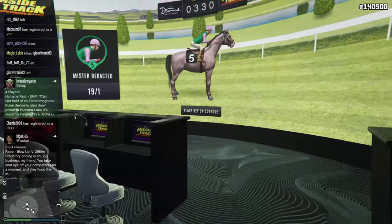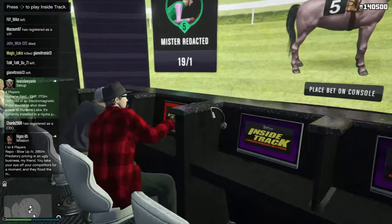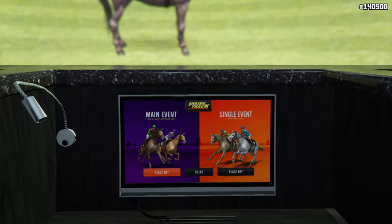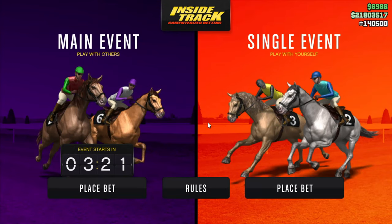Starting off with the first step: you want to go to the horse betting area and sit down in any of the monitors available. After you've sat down, go into the screen and play the single event.